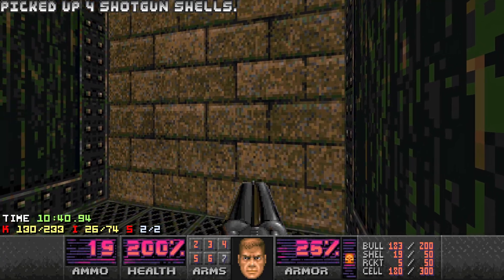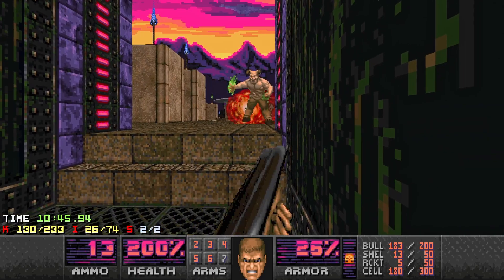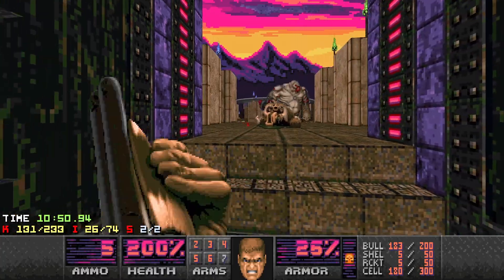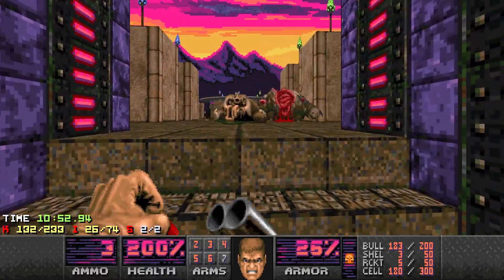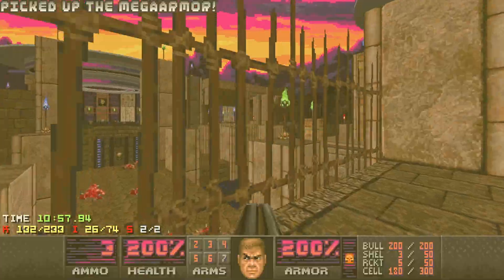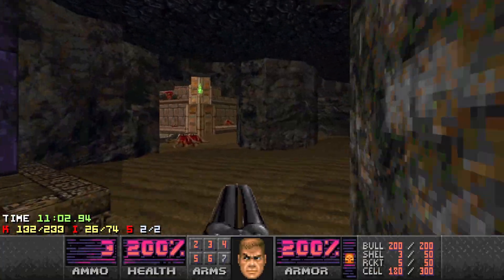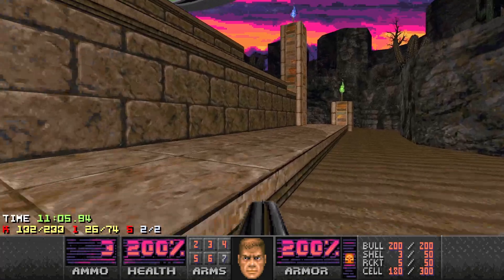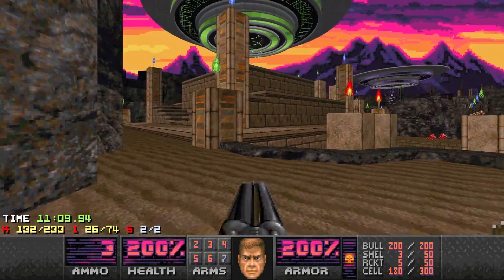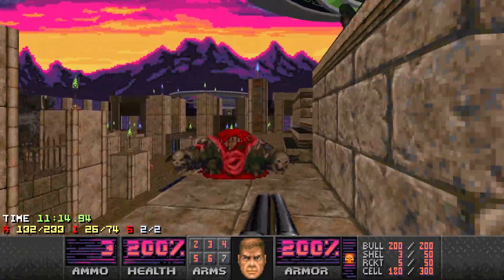Just watch out here in case there's a Mancubus — yeah, and a Hell Knight. I should probably have dealt with them before I came over because it's pretty confined here, which isn't ideal. But it's a standard Mancubus dance — left then right — helps out a lot. Watch out in case there's a Chaingunner alive down here, but if not you're going to get your Mega Armor. So we're going to go up top — I didn't mention it, but that's a UFO and the little tractor beam is the teleporter that brings us into the next section.